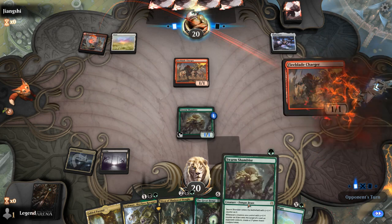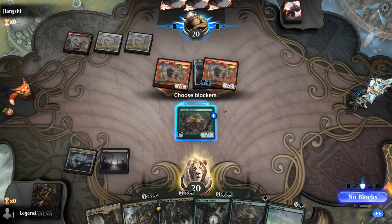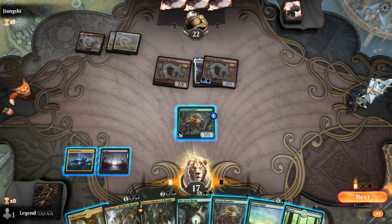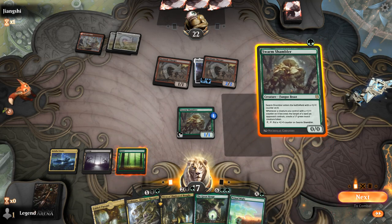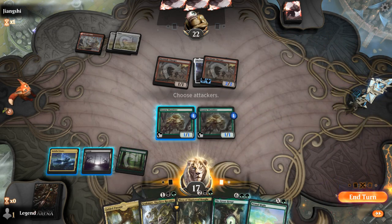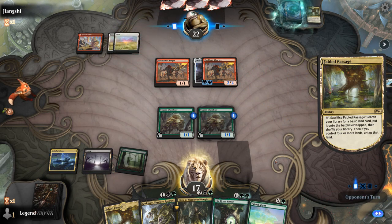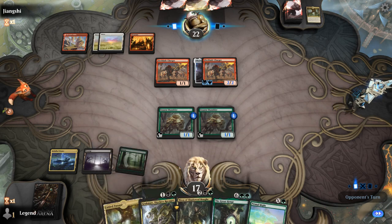I decided to hang on to Fabled Passage since next turn I can play a second Shambler and level up the first one — still a fine play. I consider trading for the first Charger, which is also a consideration. I could also look into just playing Gragmaw, but I'm still favoring leveling up Swarm Shambler with Primal Might for two available. If I draw another land I can save Passage until after we play Nissa.